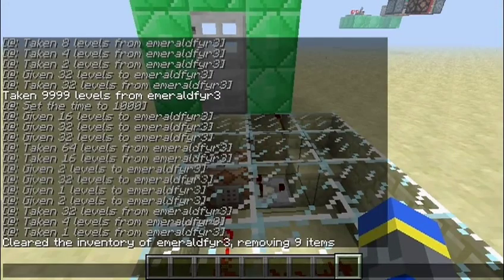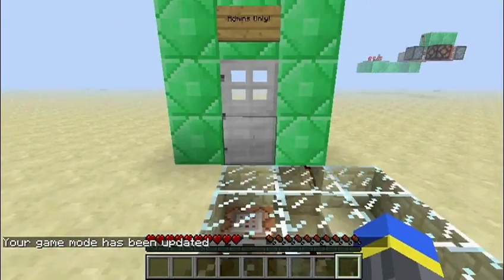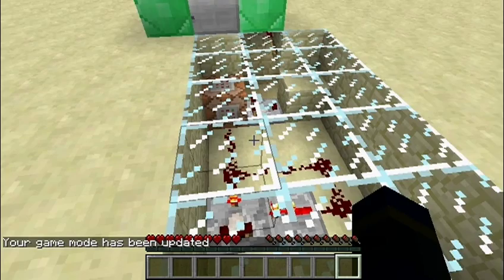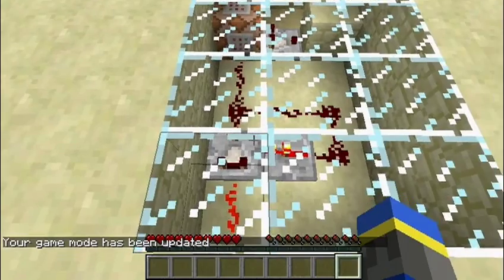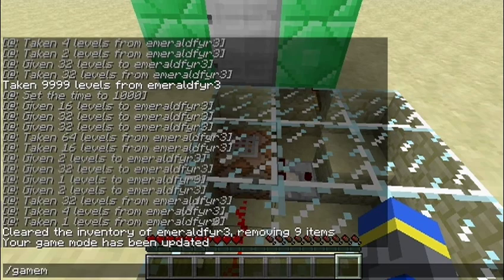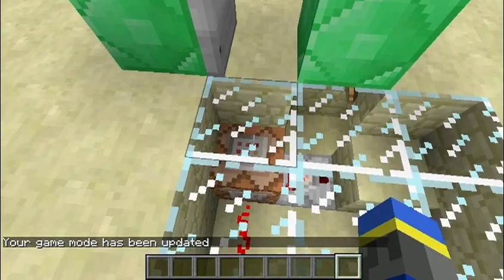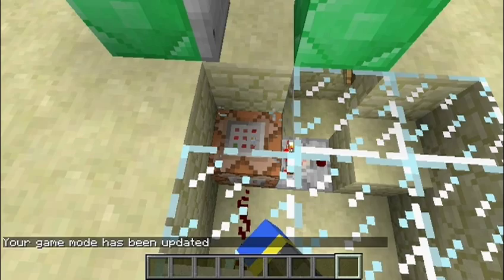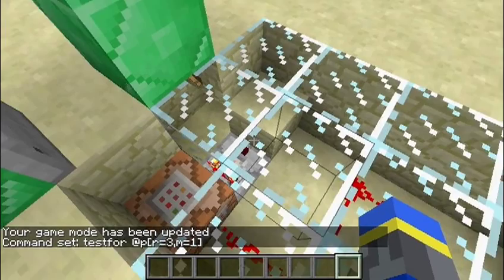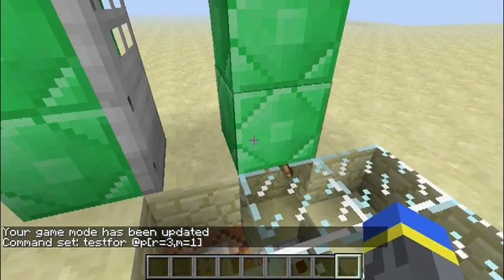However, if I change to survival mode, it won't open. This is pretty straightforward — it is a clock hooked up to a command block that checks for players with game mode 1 within a range of 3. Then it outputs the signal from the comparator, and it goes through two torches and opens the door.